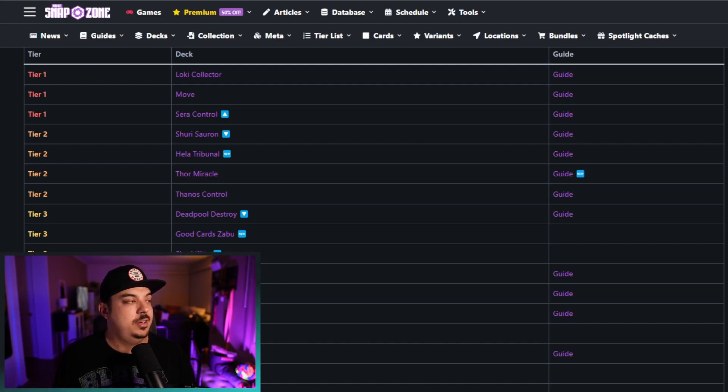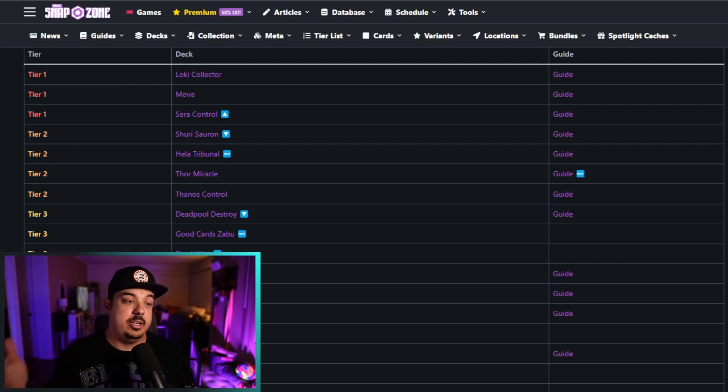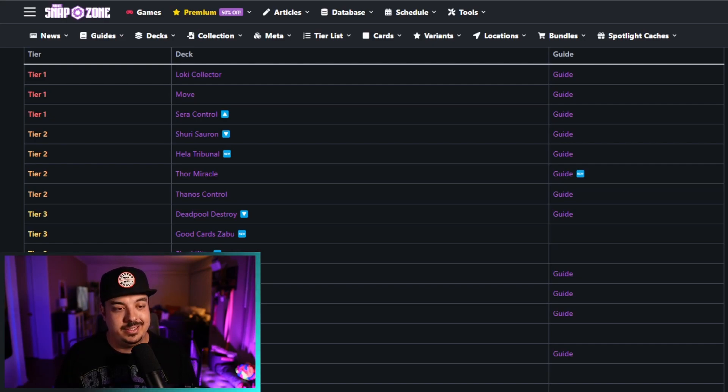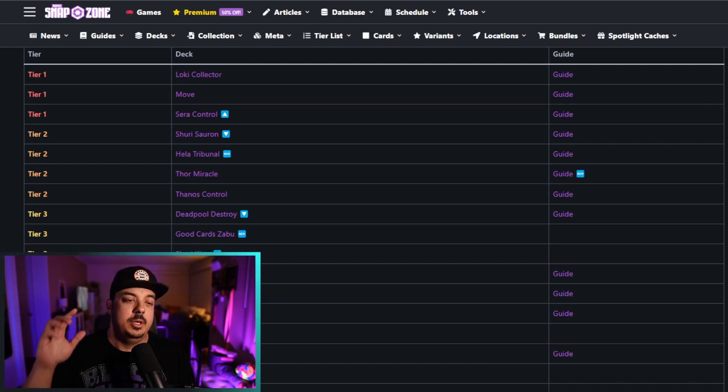That's what's going on here unfortunately with Elsa. If you look at the Tier 1 decks, we have Loki, Collector, Move, and Sarah Control. Sarah Control is up from Tier 2, and Sherry Sauron has dropped from Tier 1 — so every deck that is in Tier 1 now is an Elsa deck. In Tier 2 we have Sherry Sauron.